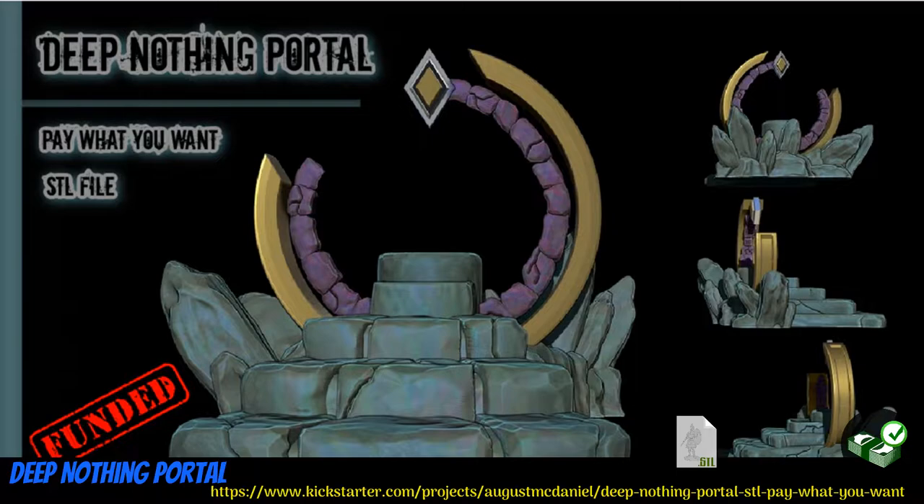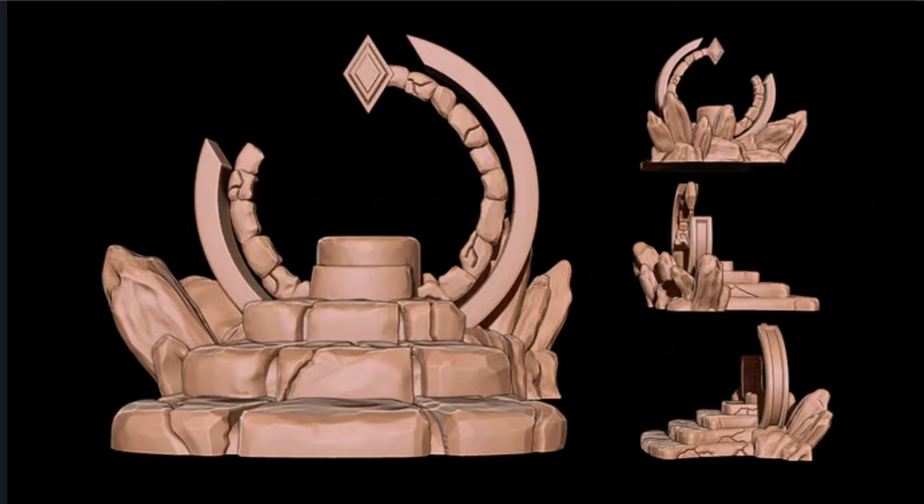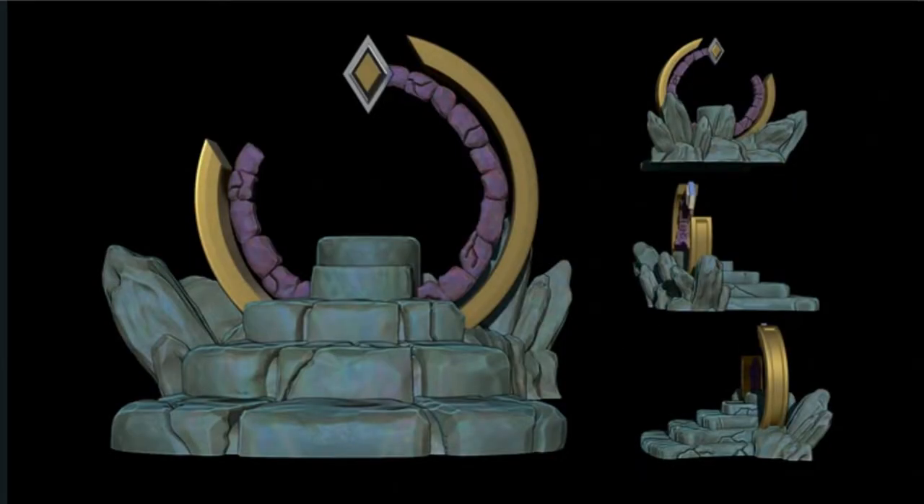Deep Nothing Portal: digital download with pay-what-you-want pricing by August McDaniel of the United States, their 7th Kickstarter campaign. This portal, to whatever Netherrealm you would like, can be yours to print at an extremely reasonable rate. A minimum of $1 gets you the file, and a minimum of $3 gets you merchant's rights, but you can pay more if you like. This campaign ends on April 9th, with rewards expected in May.